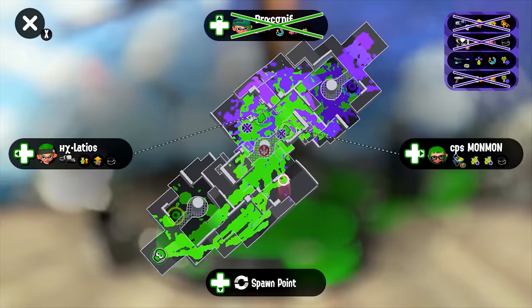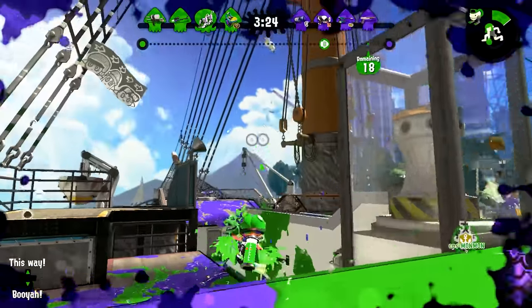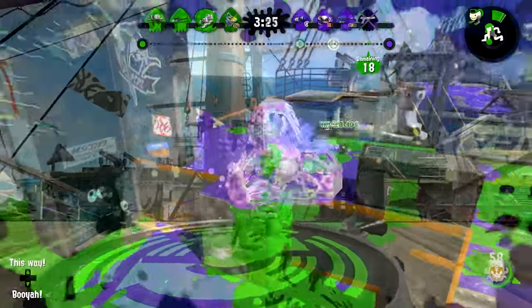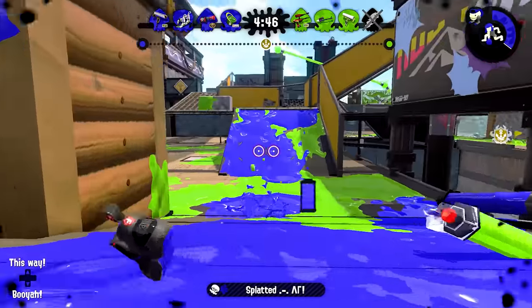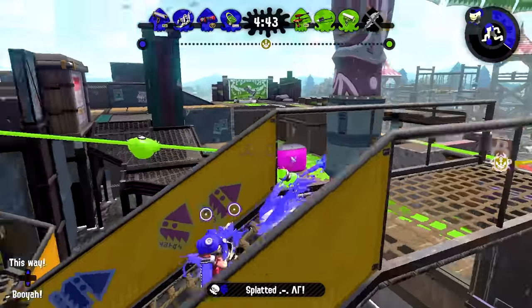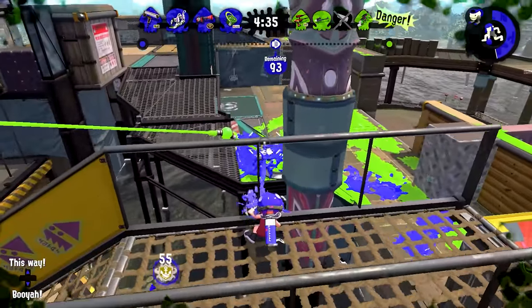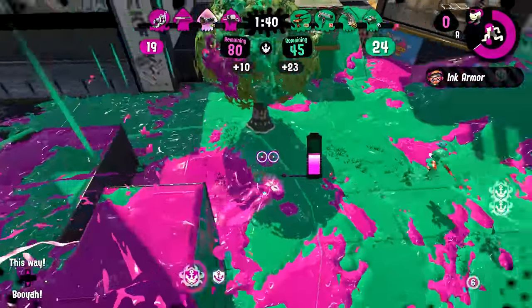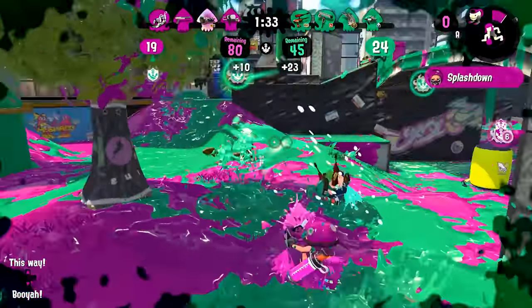Perhaps the most common mistake I see lower-level players make: they'll spot an enemy, immediately rush forward, and spam all four rolls when they're not even in range to touch the enemy. By this point the enemy has noticed them, but all four rolls are already used — now they're just a sitting target. Be conservative with your dodge rolls. Make sure you're actually in range to kill your opponent before all four rolls are used. Using one or two rolls to close distance is fine, but calculate how far away you are so you still have rolls left for the actual fight. Also, entering turret mode periodically will help increase your fire rate, and changing your timing will punish enemies who try to predict your rolls.